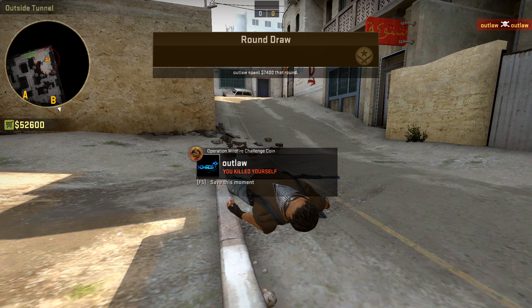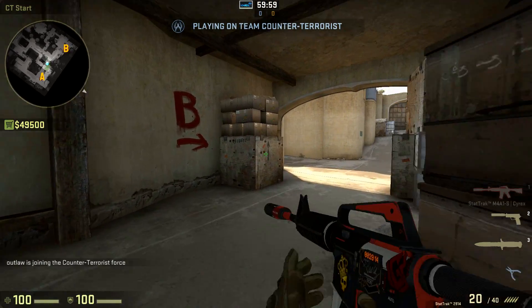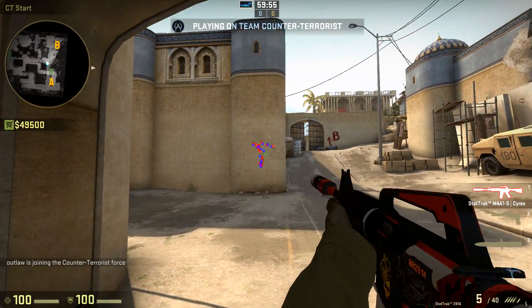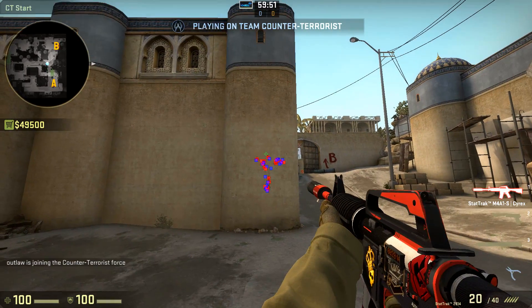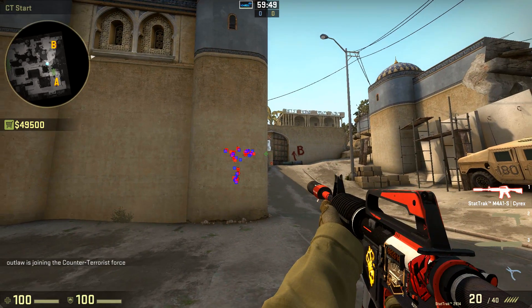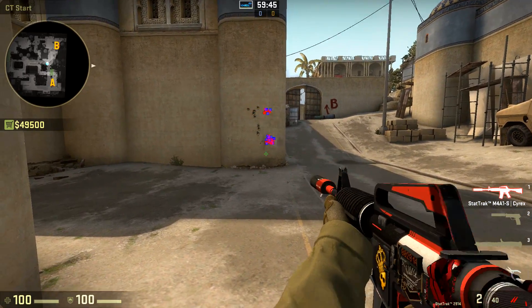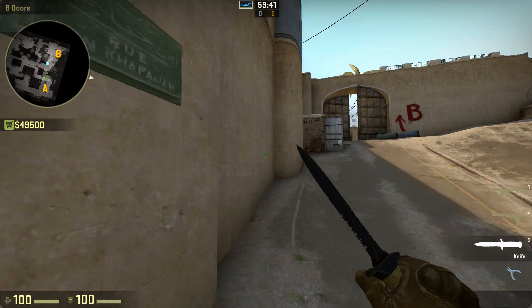Now hopping to CT side, the M4A1 doesn't really have a strong spray pattern compared to the AK. It's basically a T-shape — it just goes up then right. You just want to counter that by pulling it a bit down-right. That's pretty much it for the M4A1 — it's really easy.